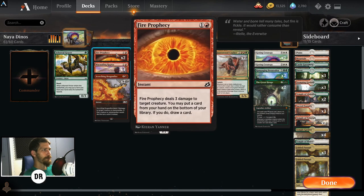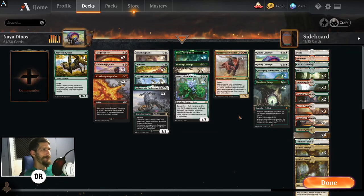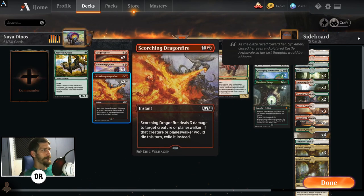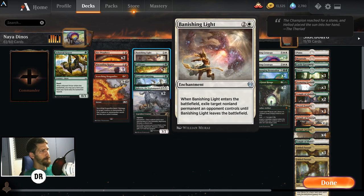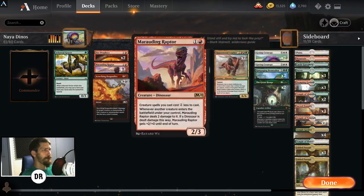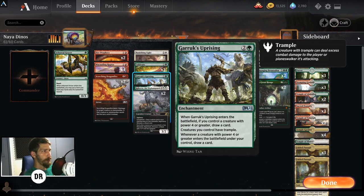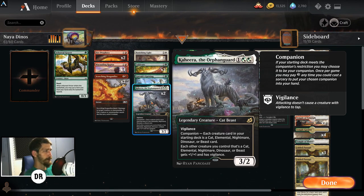Down at the bottom end we have four copies of Grazer to help ramp, two copies of Fire Prophecy for removal and cycling through the deck. Since we have a lot of top-end cards, if that's all you're drawing you'll want to cycle to find land and ramp. Scorching Dragonfire is great removal for planeswalkers specifically — it can still remove creatures and exiles them. Banishing Light is hard removal, great for artifacts and enchantments, but also usable on creatures and planeswalkers. Two copies of Cultivate for additional ramp.